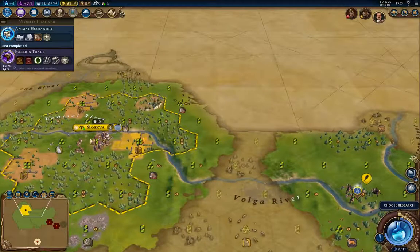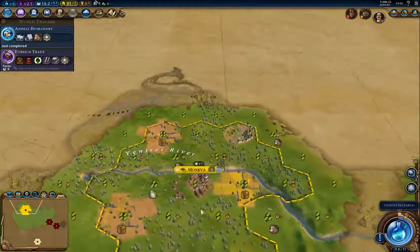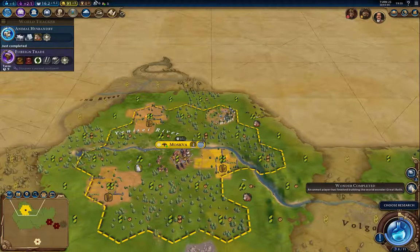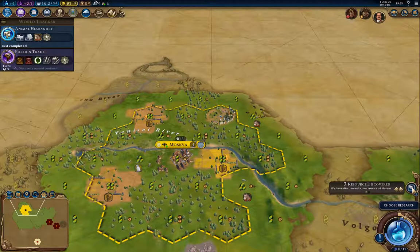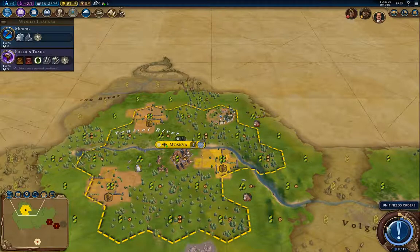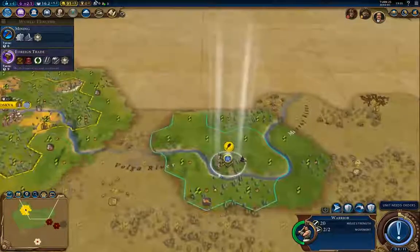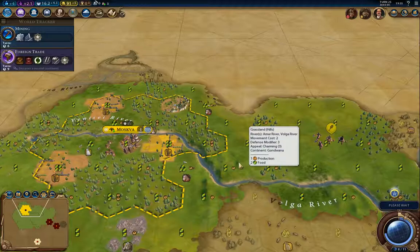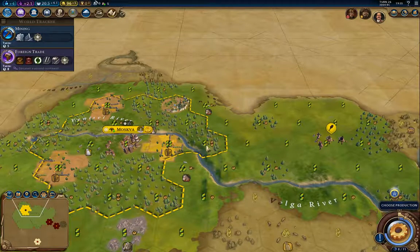There's Animal Husbandry, and there we go — we've got horses in three places. I think I'll go for Mining so I can chop forests if I need to. We're going to get a pantheon real soon now, and then it'll be a question of which pantheon.